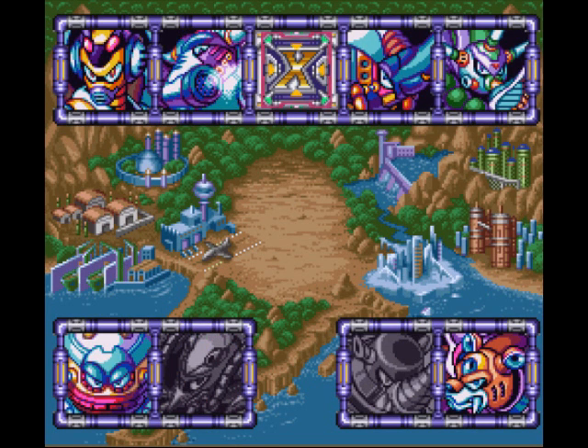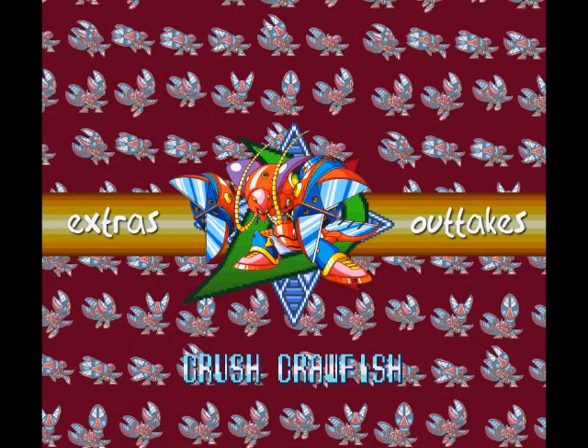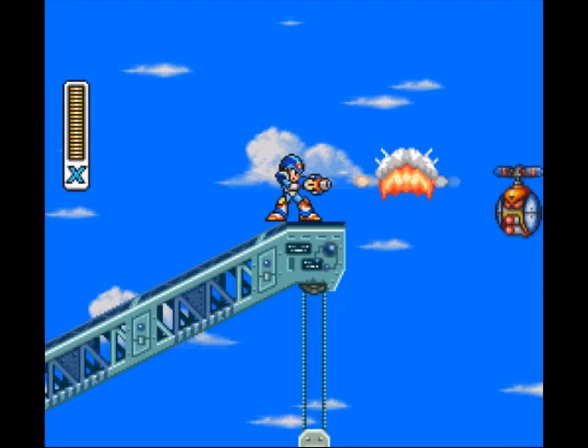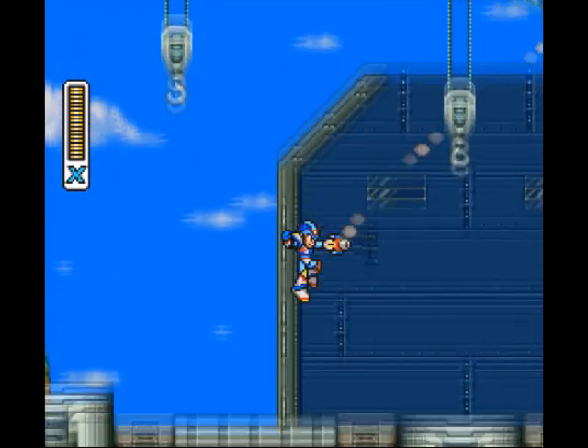Not too many outtakes, but there are some fancy extras, so let's get on to that. For the extras, you need a lot of stuff. You need to have killed Volt Catfish, Gravity Beetle, and Tunnel Rhino. You also need to have the buster parts, which you need the leg parts for. And then you need to have gotten the Chimera Ride Armor, which requires Tunnel Rhino dead. I don't think I missed anything, so let's move onward.